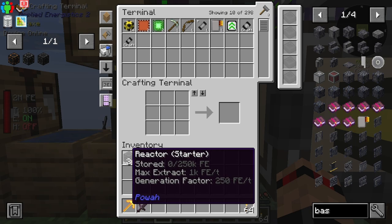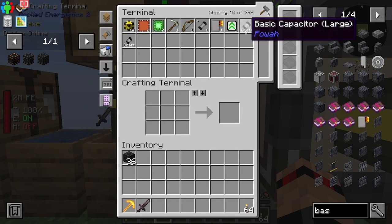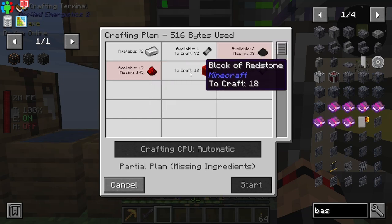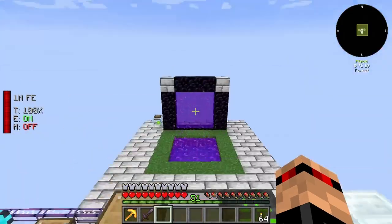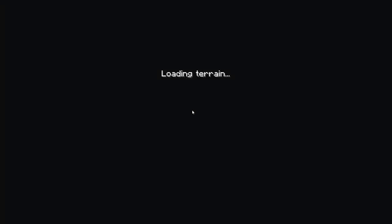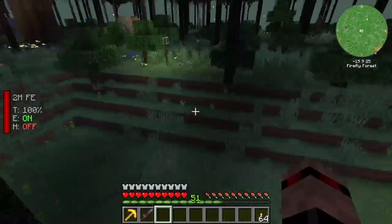That is 36, so that's the first one done. Now I need 36 of the large capacitor — oh dear, 36. I might not have enough redstone, which is fine because we can go to the Twilight Forest to mine. I think that's what I'm going to do.